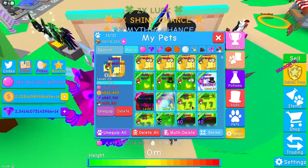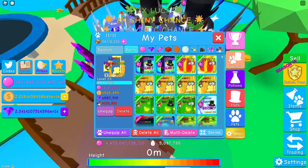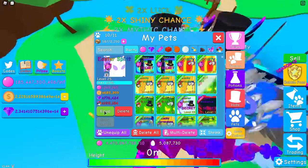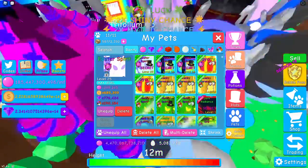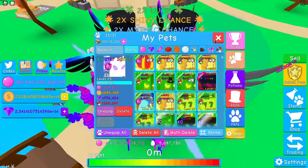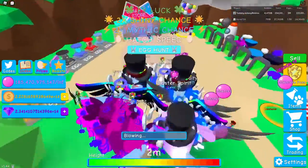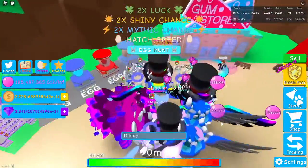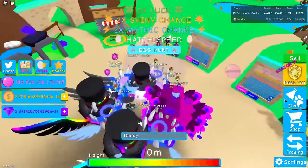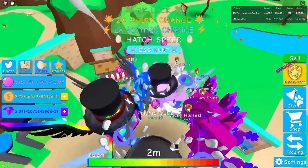So what are we gonna unequip? We're gonna unequip one of our lucky horseshoes. Let's do that — unequip, equip the Easter Spirit. And we now blow 3.38 million bubbles. So that was an increase by over a hundred and fifty thousand bubbles. Over a hundred k bubbles increase!